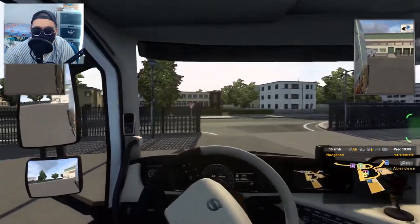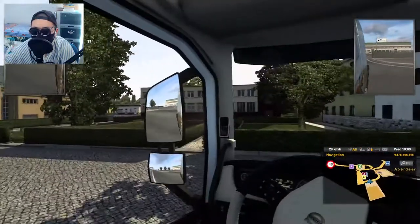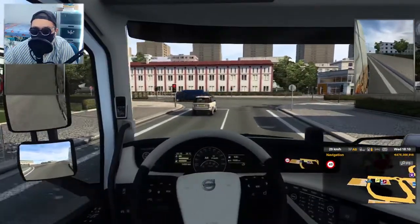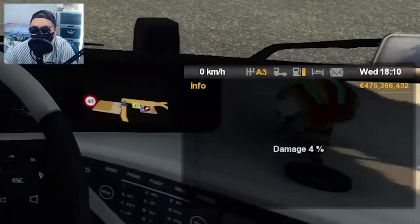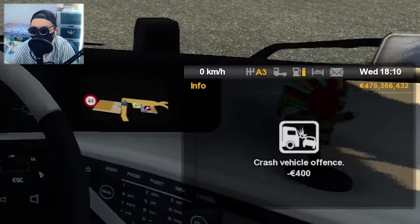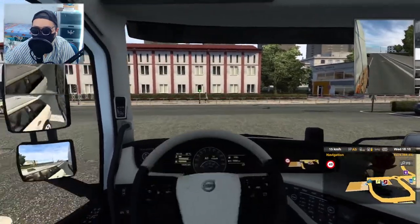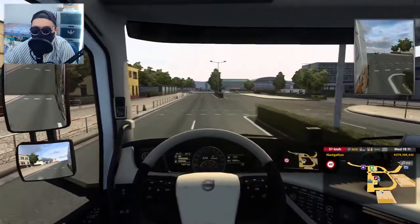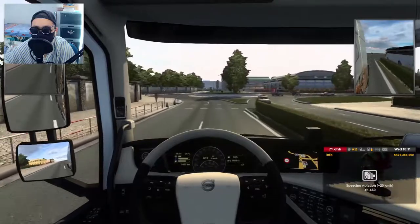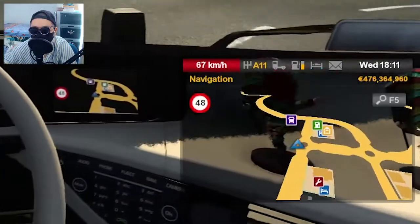I'm going to show you a little bit of an example. Okay, there are some cars on here. For example, if I crash this car... boom. Crash vehicle offense. And the speed limit on here is 48 kilometers an hour — I will try to go above that. Okay, I am above the speed limit right now. Boom. Speeding violation, plus 20 kilometers an hour.